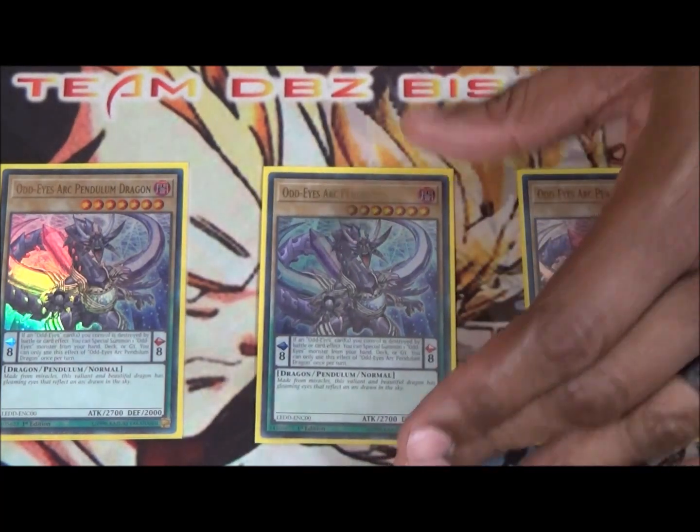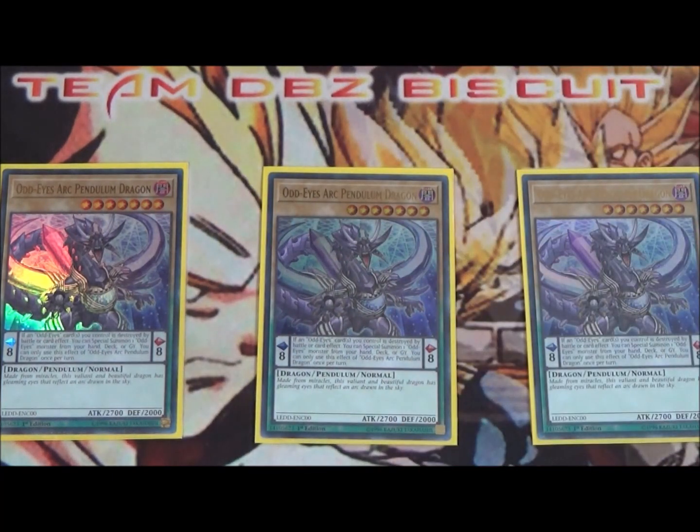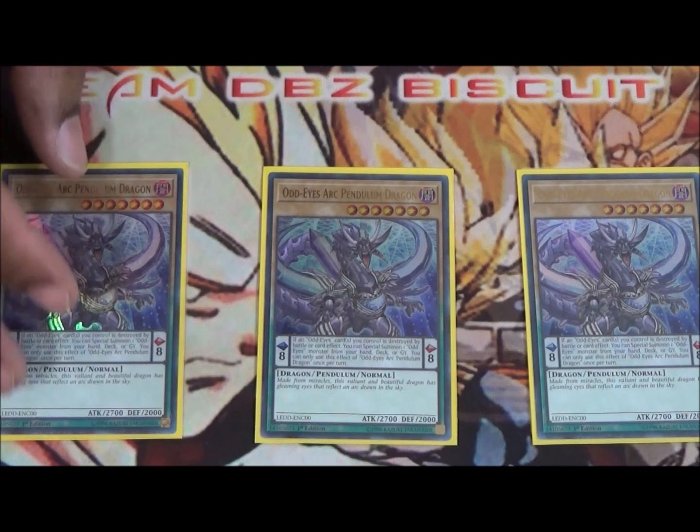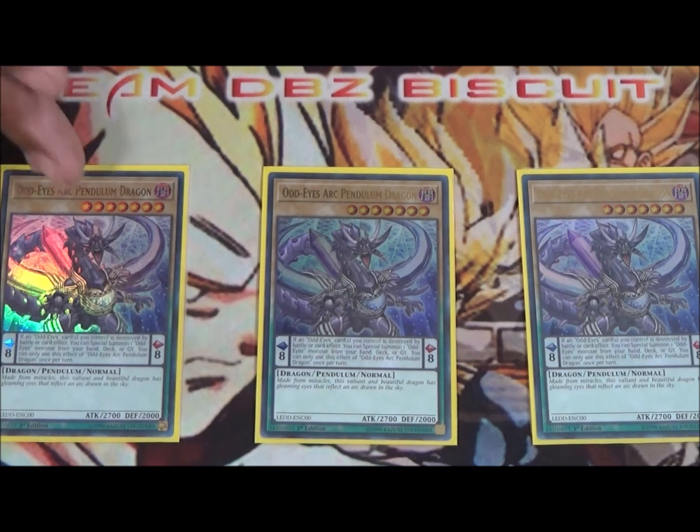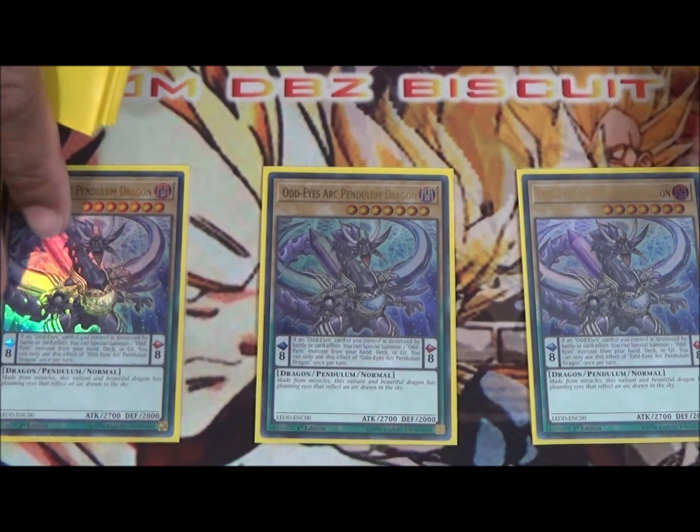To start things off we're running three Odd Eyes Arc Pendulum Dragon. Odd Eyes Arc Pendulum Dragon is the best Odd Eyes there is — he is the central focus for the deck. You're going to want to get him in the pendulum scale as fast as possible. Once you get him in there, whenever one of your Odd Eyes gets destroyed, start special summoning.